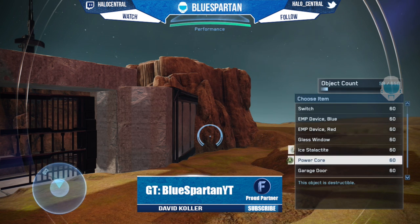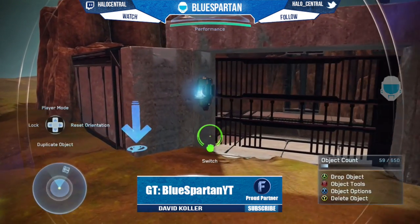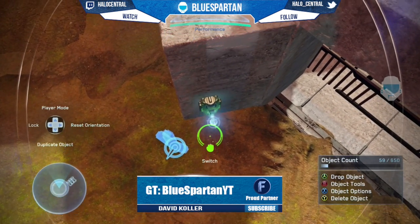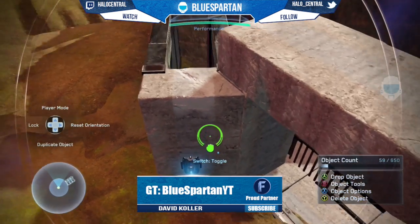If you guys don't know how to use scripting, you can go check out my other video and I'll teach you guys how to use that properly. But right now I'm just going to place the switch on the wall right next to it. You don't have to do anything to the settings of the switch — everything has to be done to the toggle. If you guys don't understand, check out my other video. So I'm just going to put that there now because I didn't do it before.